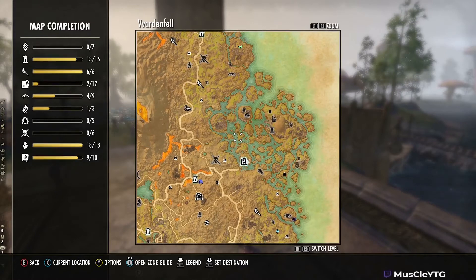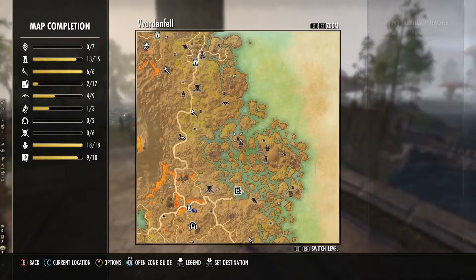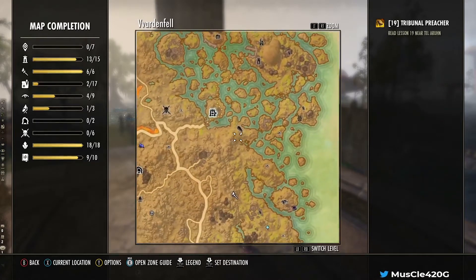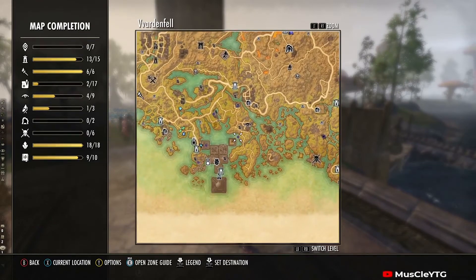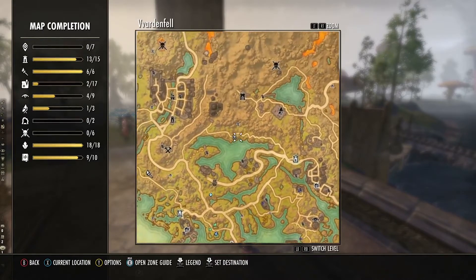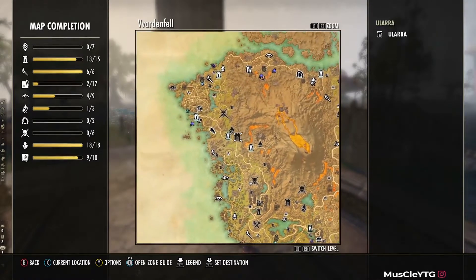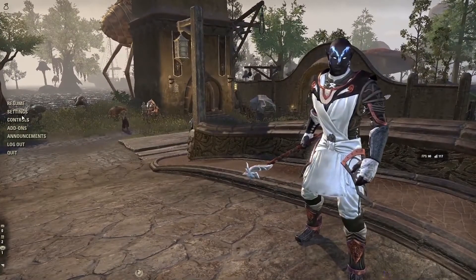Map Pins is incredible — it shows ancestral tomb locations, treasure chest locations, tomb rubbings for achievements, campfire locations for the Lightbringer achievement, and much more. I didn't even know about Map Pins until someone told me. I highly recommend Map Pins — you don't need anything else besides it, believe me.